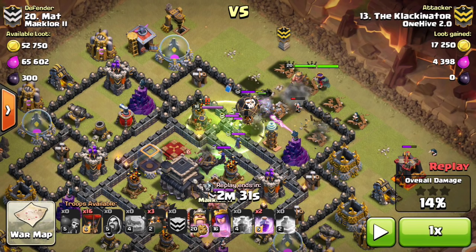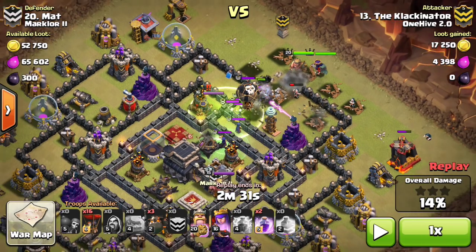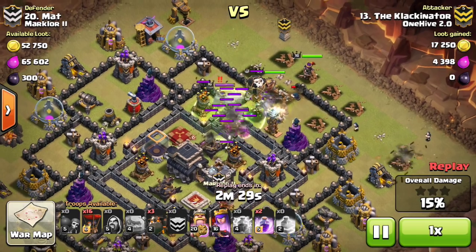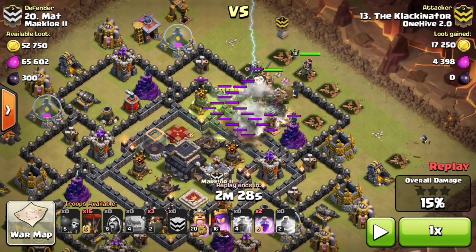The reason he drops the king at that moment is so his king won't take any damage from the enemy CC or Archer Queen. I see a lot of people dropping the king a little bit too early and it ends up getting destroyed by a few wizards or the enemy Archer Queen. It's just good to have the golems in front of the king at all times if you can.